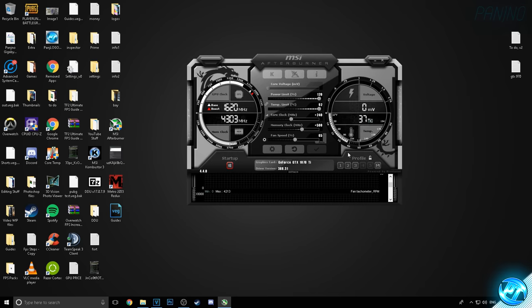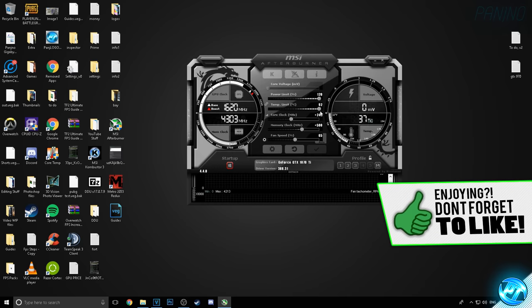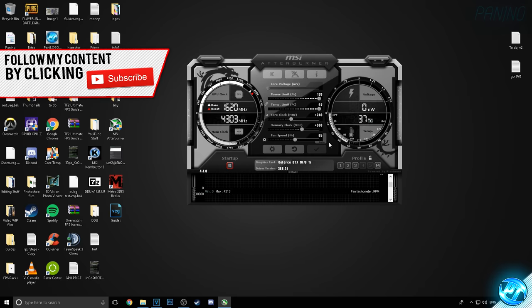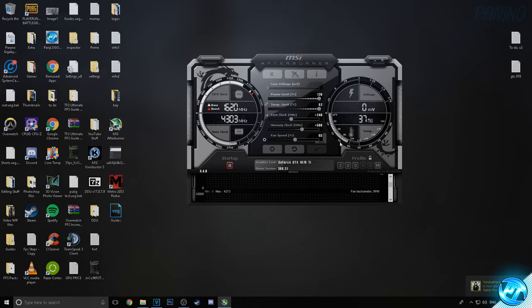Another thing you might notice is that when going into real-world games and playing for extended periods, there may be some graphical issues — flickering or weird texture issues. If you do notice any of those, come back in here and bump your overclocks down by around 10 on the core clock and 50 on the memory clock and see if those go away. It's all about fine-tuning, but once you've stress tested and watched this video you more than likely won't have to come back and bump these down. Once you've found these max overclocks, jot them down or save them to MSI Afterburner and they're set until you upgrade your graphics card.